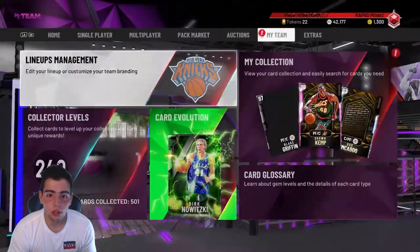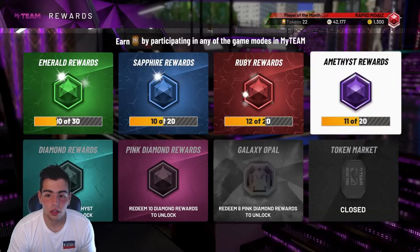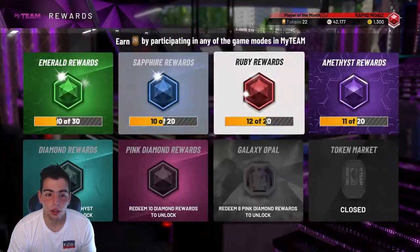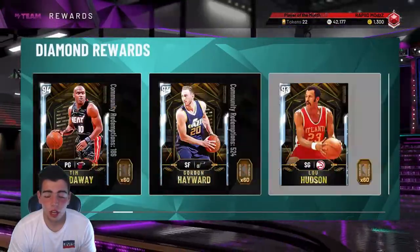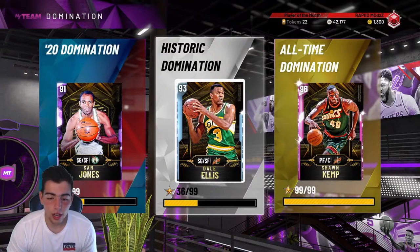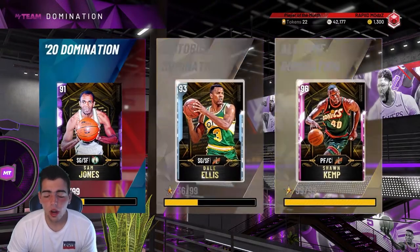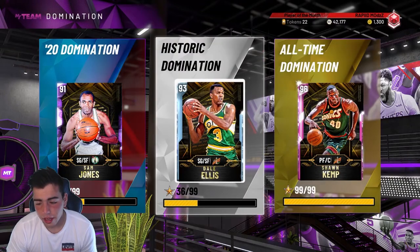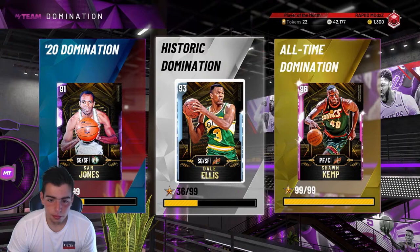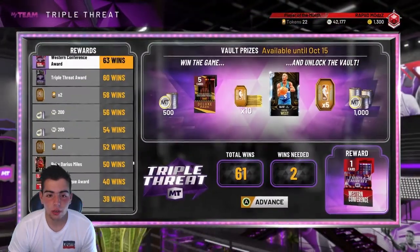You need to complete 33 stars to get to all-time Dom — that's what I did. It's going to be a grind, but it's worth it because you get a ton of tokens. I've pretty much only done Domination, and this is where I stand on tokens — I'm about to get the last one and then head on to the Diamonds. So I recommend playing a game of Dom or a couple games of Dom and then heading over to Single Player Triple Threat.